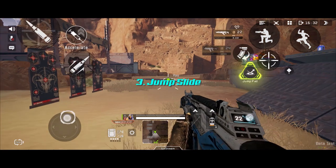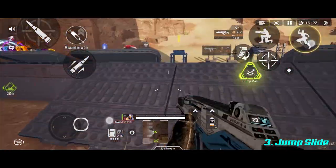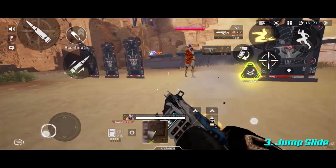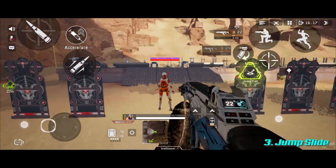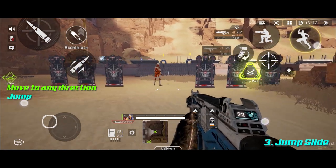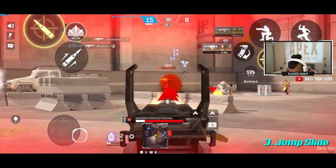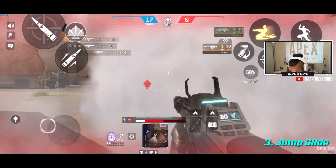The jump slide combo is a super effective combo that not a lot of people actually use. Sometimes there's just no time to build enough velocity, so running into a slide might not be available. With the jump slide technique you flip the combo around: simply move towards any direction, jump, hold the crouch button, and you will enter a slide based on the direction you're moving. An incredible combo to use during gunfights.